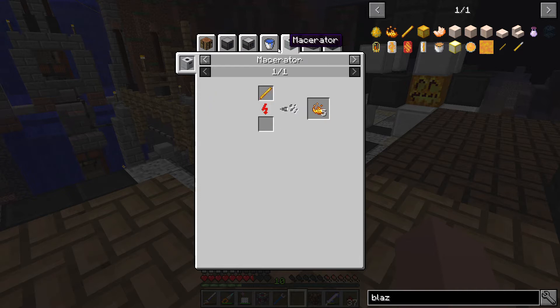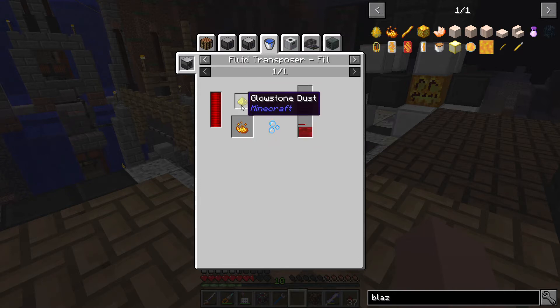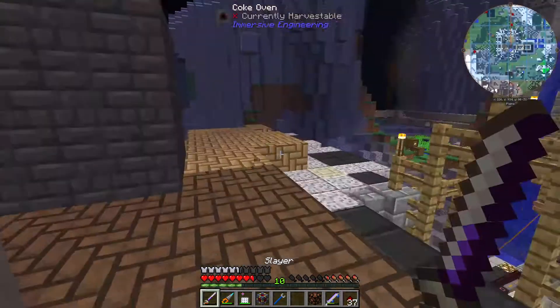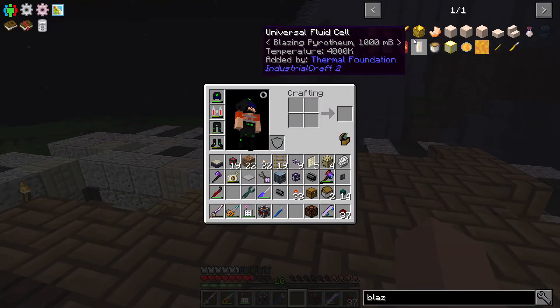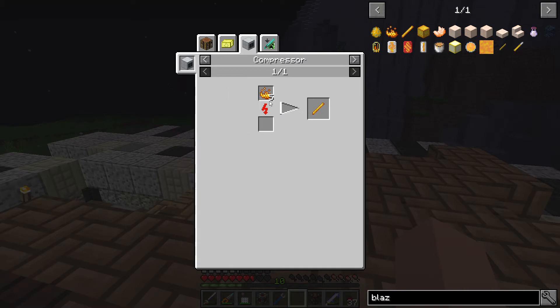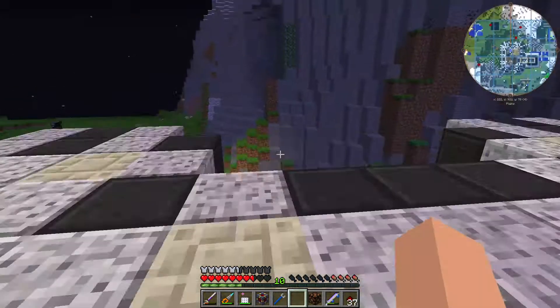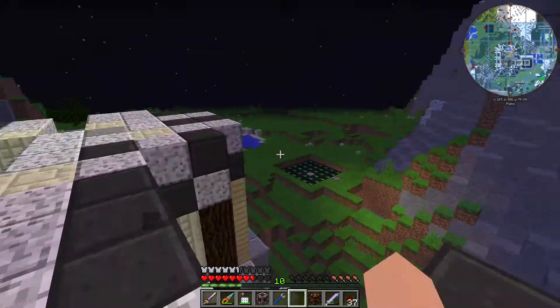I thought it was pretty cool — you can just make Blaze Powder with some Glowstone and Redstone, and I was planning to have that automated with Botania anyway. And I think you can make Blaze Rods too. So yeah, I don't need a Blaze spawner, I just need the Enderman spawner. I'll do that later.